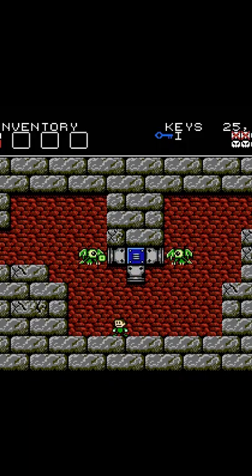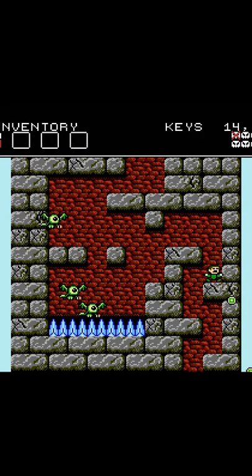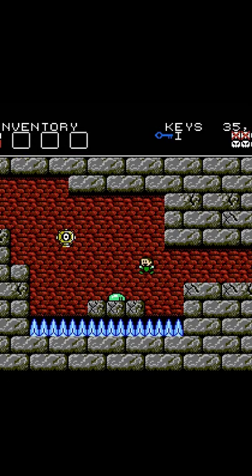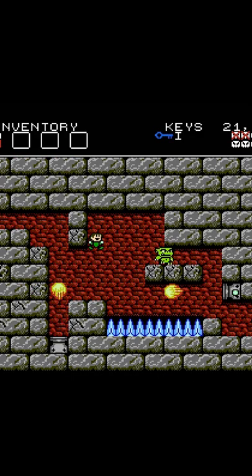The game obviously takes heavy inspiration from NES-era Mega Man titles, but it stands out with its giant map, permanent Metroid-style upgrades, and most famously, a one-hit death mechanic. The unforgiving difficulty combined with the lack of a scrolling camera makes each screen feel like its own mini-level that has a puzzle to solve, enemies to fight, and hazards to avoid.